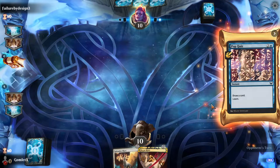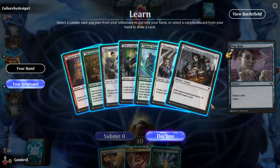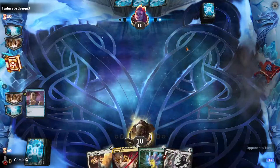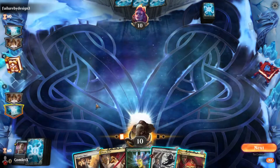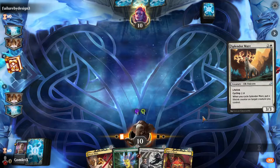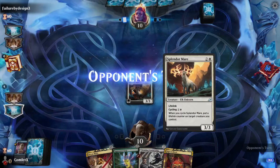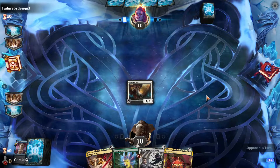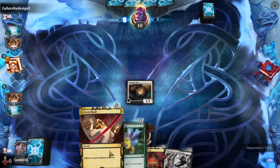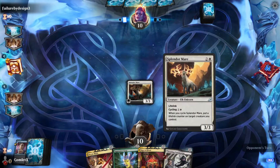They do nothing turn one, so I'll go for a Pop Quiz in their end step and draw an Aggressive Urge — another instant speed card. Probably going to cast a Splendermare here, get a 3-3 Lifelink. We don't have any more creatures, so grabbing a creature lesson seems solid — just grab a Flyer. There are a lot of tokens in the format, most of which are small grounded creatures, like 1-1 Pests, 1-1 Soldiers and Goblins. Oh, I accidentally hard cast the Splendermare — I used the ability to pay 3 and cast it instead of casting it for free.